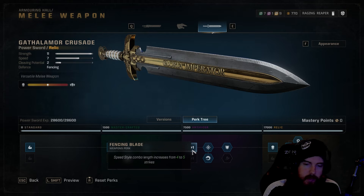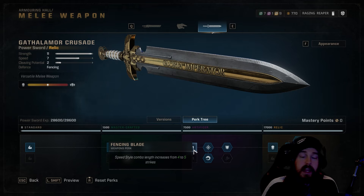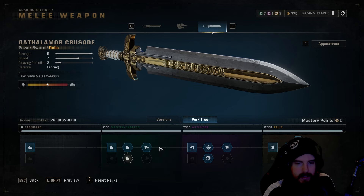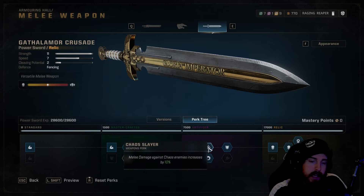After that, Fencing Blade increases speed-style combo length from four to five hits. While power style is used more often for stun-locking elites, we still need those top-row nodes for damage output. Switching to speed style to handle smaller units can be beneficial — stack Momentum up to 30% with light attacks against smaller enemies, then switch back to power style when you hit the elites, entering with maximum 30% damage output.